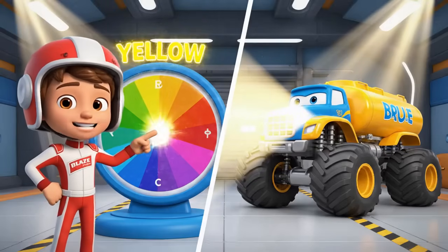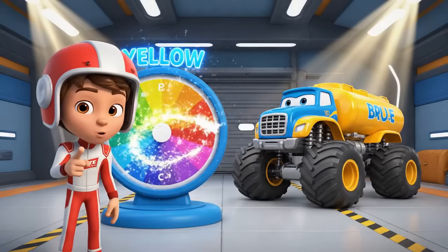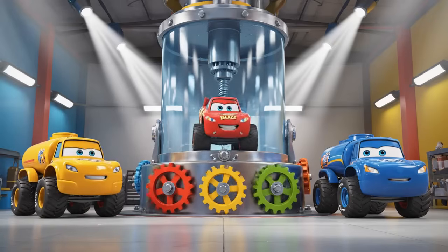We can use the machines here to mix our own! To make green, we just need to mix two primary colors! Yellow... and blue! Let's get mixing!